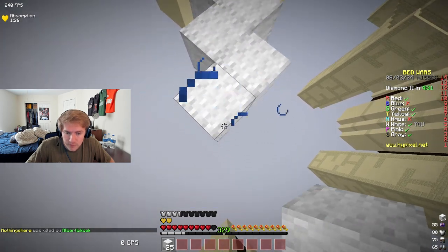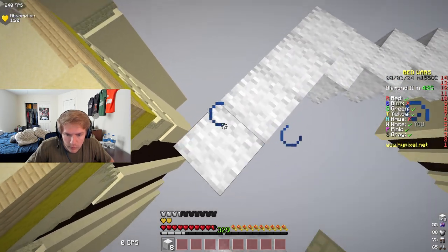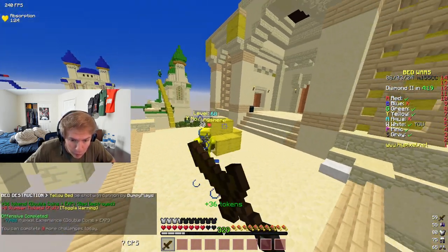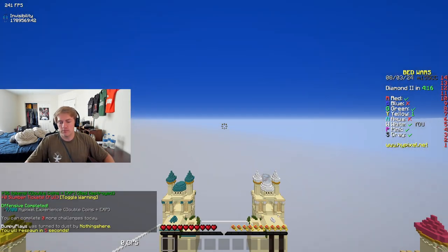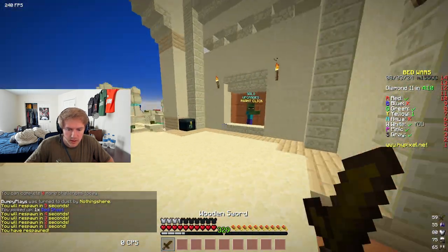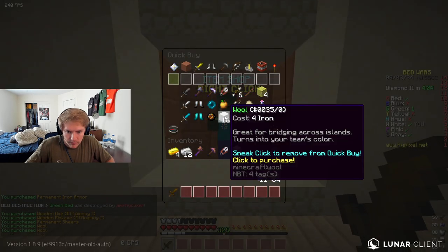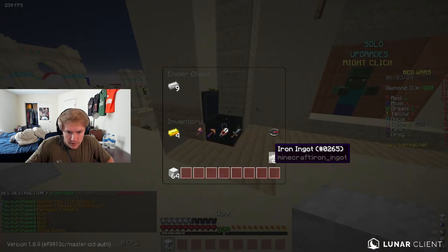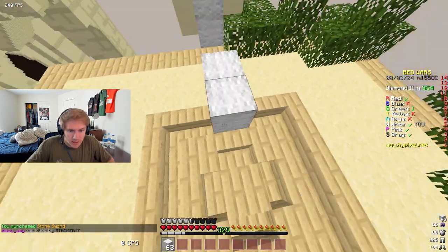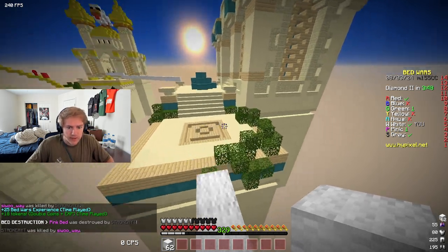Hopefully we can persevere and end up with a win here. We got the bed — couldn't really do much else, TBH. Green looks to be decent. We'll get the tools we need, but we mostly just need blocks. Pink is still in the game, red is still in the game, green is still in the game. We're going to get green out of the game ASAP — green seemed pretty decent.